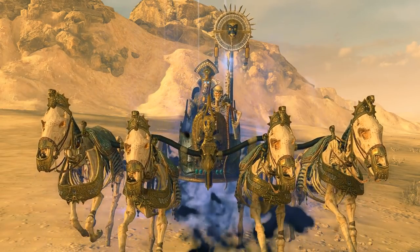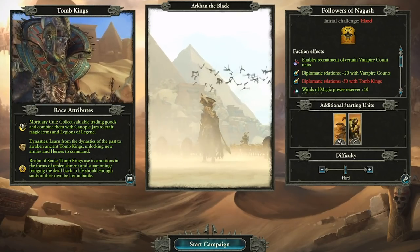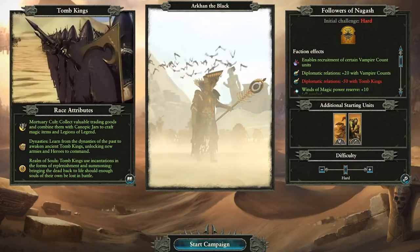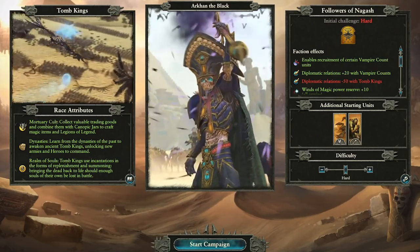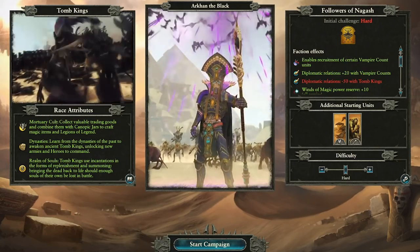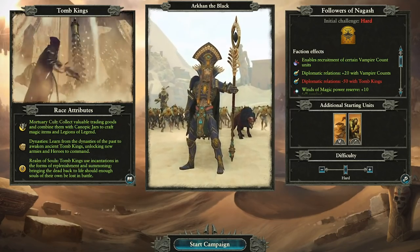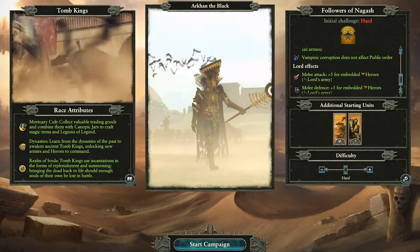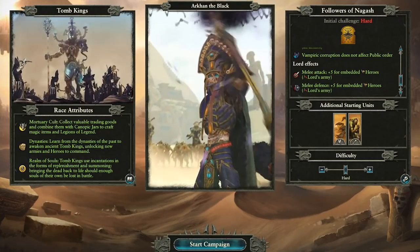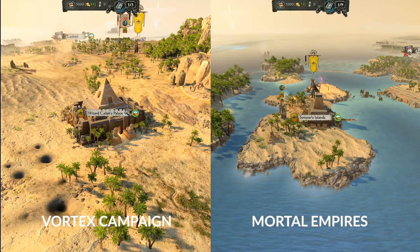Last but not least, Arkhan the Black leads the Followers of Nagash. If you know anything about the lore, you'll understand why Arkhan can recruit Vampire Count units and has better diplomatic relations with Vampire Counts and reduced diplomatic relations with Tomb Kings. He also has plus 10 Winds of Magic reserves for all armies, and Vampiric Corruption doesn't affect public order. Heroes in his army see slight buffs to melee attack and defense. Starting with a Tomb Scorpion and some Crypt Ghouls, he will start at the Wizard Caliph's Palace in the Vortex campaign, while Mortal Empires has him shifting over to the Sorcerer's Island nearby.